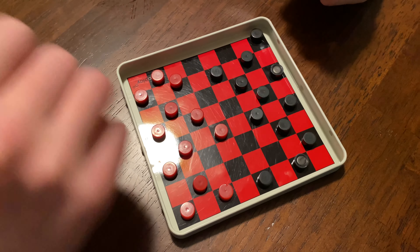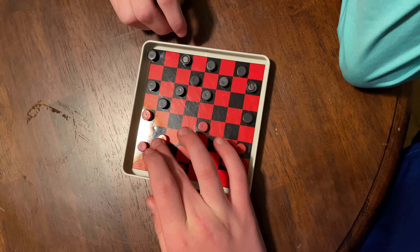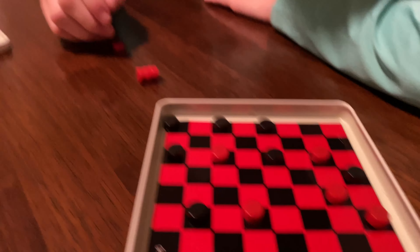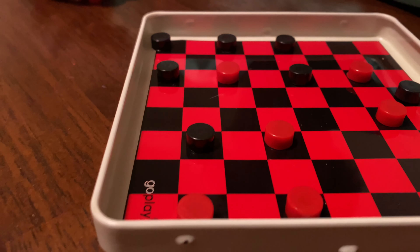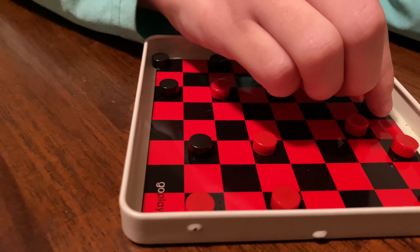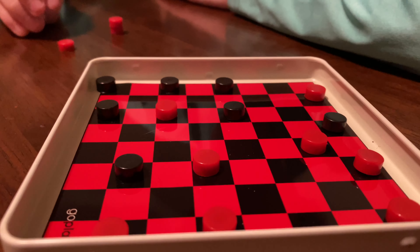What is up guys, Camel Boys here back with another video. In today's video we're doing the Board Game Olympics — all different types of games ranging from checkers to Yahtzee to Connect Four to Headbands and Tic-Tac-Toe. We're going to do checkers first, me versus Connor, then Tic-Tac-Toe me versus Carson, then Headbands Carson versus Connor, then Connect Four. Get to the checkers game, team Connor — roll the highlights.